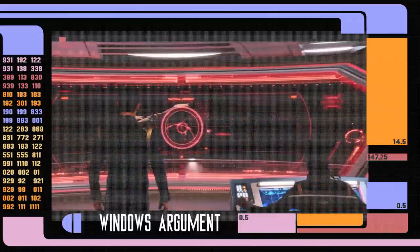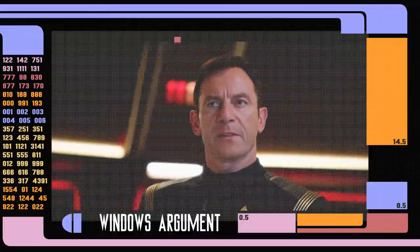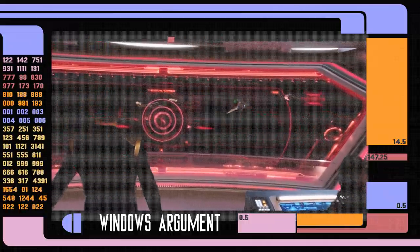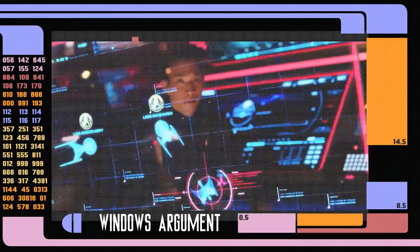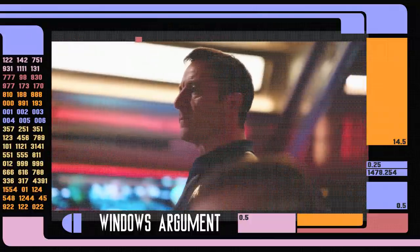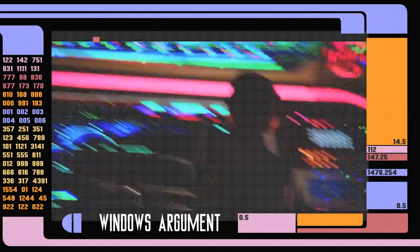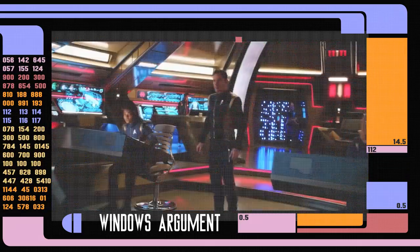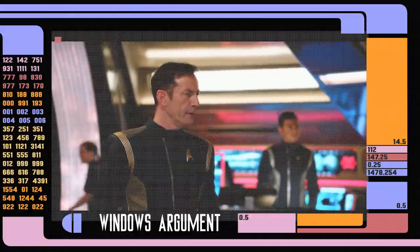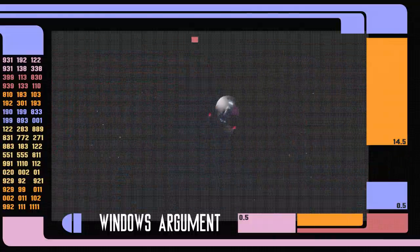The main contention is that windows are inefficient during combat and most other operations — that you aren't able to see far enough out to make any real impact. However, this falls short for a myriad of reasons, both in the real world and the Starfleet universe. While indeed most submarines don't have windows, something some people think is a slam dunk for this argument, a lot of submersibles actually do. Additionally, most every other vessel used in militaries across the world also utilizes windows, and the same goes for airplanes and fighter jets.